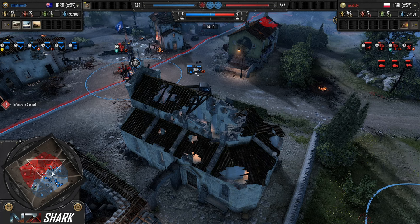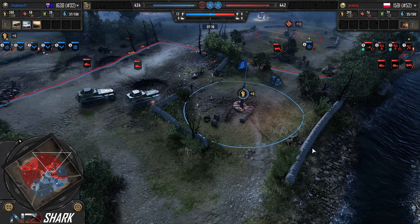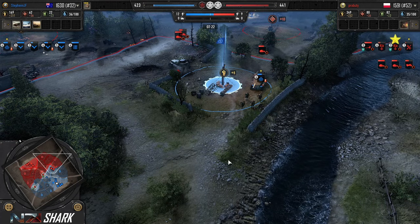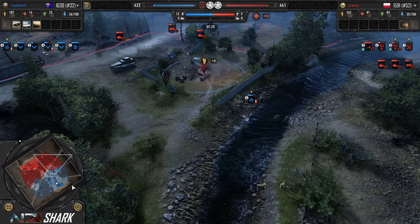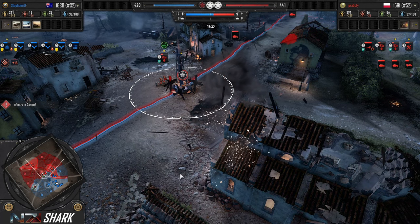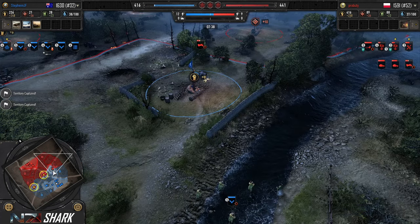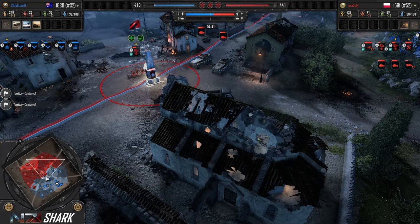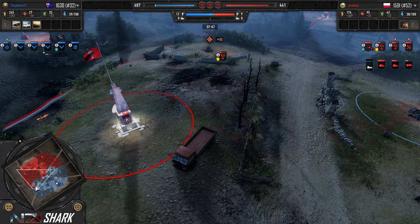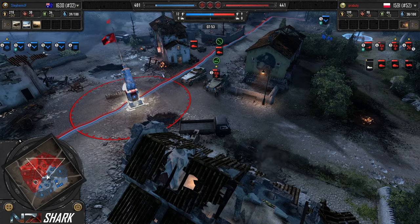Interestingly, Stefan going for the Steward call-in, while Praboudi is playing with double 250/9s and the Kradschützen. Sappers retreat. It is kind of interesting that he's going for Stewards, because Stewards also got hit with the cost increase. So you're still investing a lot more instead of just teching for Stewards. And because of the commander he's playing, there's not going to be an M13 — so he's going to have to rely on PIATs and Panzerschrecks, and I'm not sure that'll be enough. Although Stefan is getting a lot of AT rifles, which means his infantry firepower is going to be way lower.